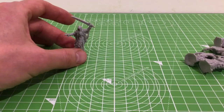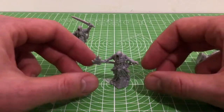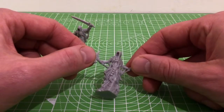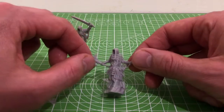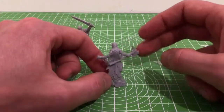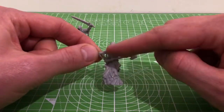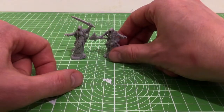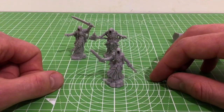Moving to one side — this wraith has an axe. Again, great detail. What you can't see is there's no face at all — just a hollow in there, which is a nice little touch. Same sort of distressed clothing, a little bit of armor. This one's carrying an axe, again on the stone base. That layering is going to work well.